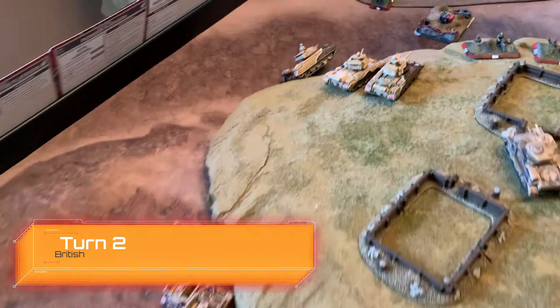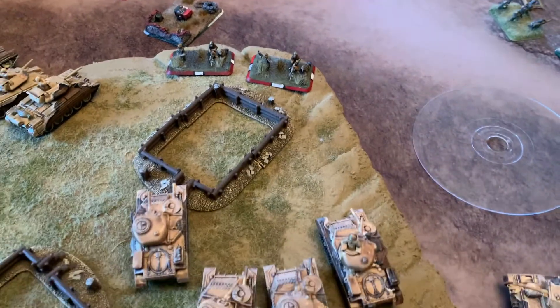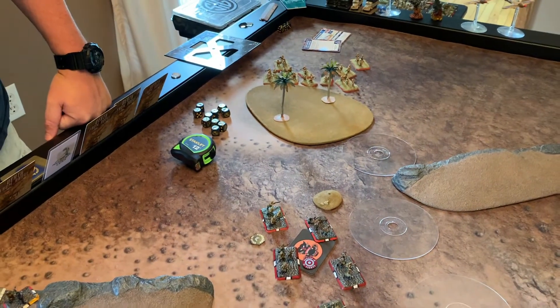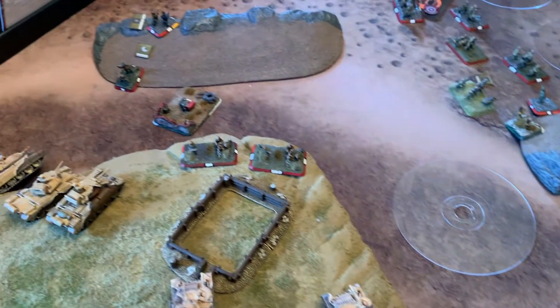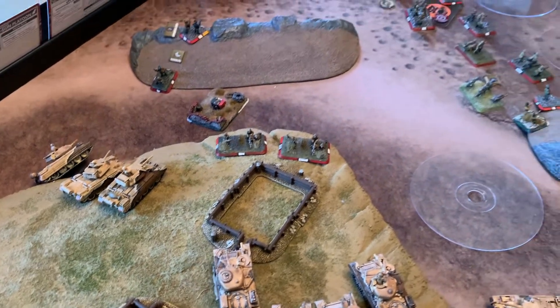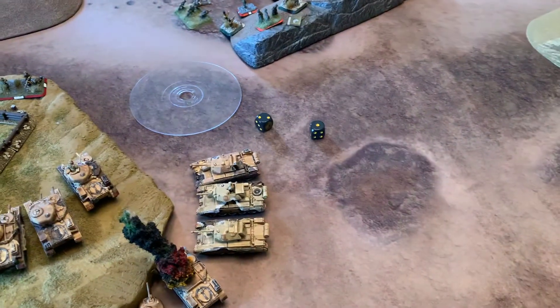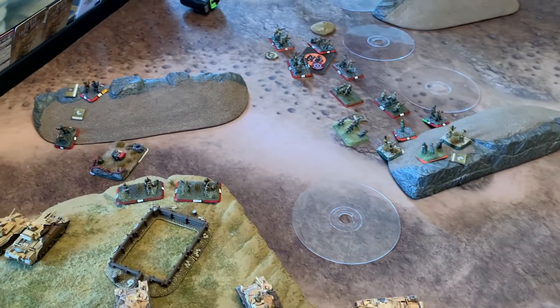Top of turn two: universals moved up, Crusaders wiped out his mortars, Grants came up and killed two machine gunners and pushed the rest back, artillery kept them pinned but couldn't kill anyone, and the South Africans are still swinging around the side. We then rolled for reinforcements — he needed a three to unpin, failed, and rolled for reserves getting aircraft and one HQ, on a six.